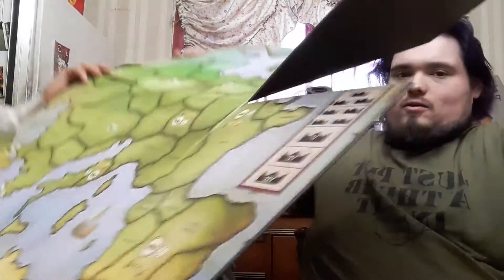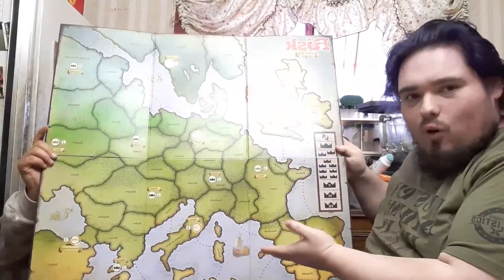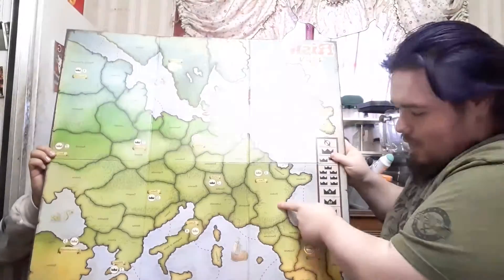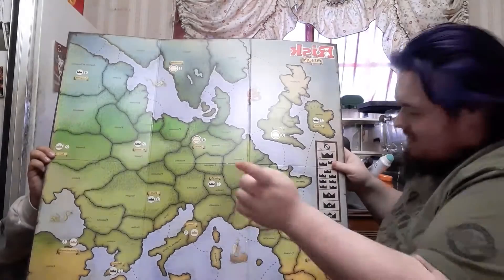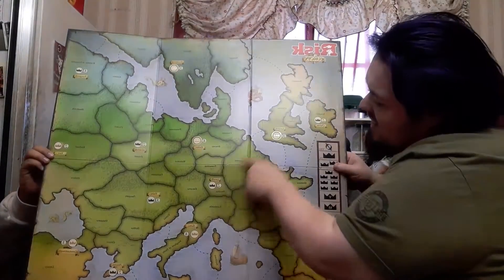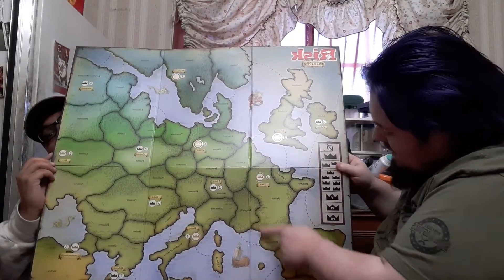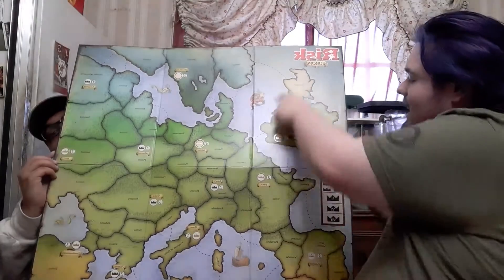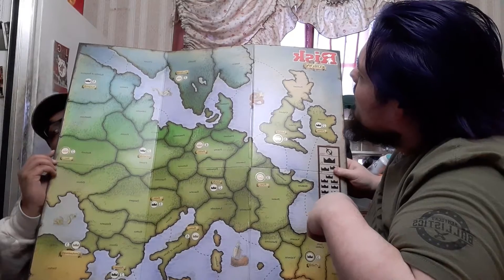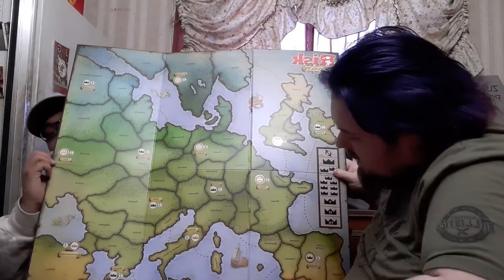This is a giant board. I like big boards and I cannot lie. So here, I'll hold this side. Oh my god, okay, back up! He is the board. Alright, geography lesson: France, Burgundy, Lombardy, Swabia — this is old Europe. Is that Germany? Yeah, and then you've got France, Spain, the UK — Ireland, Scotland, England, and Wales.